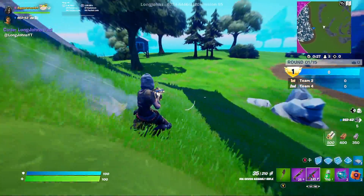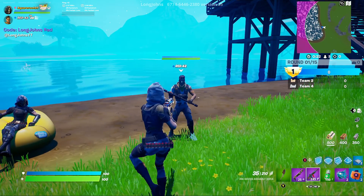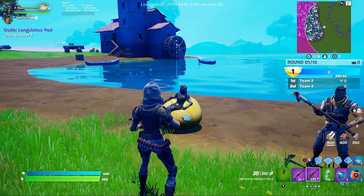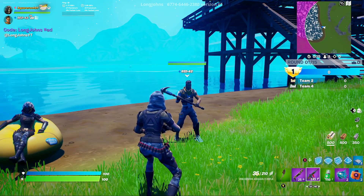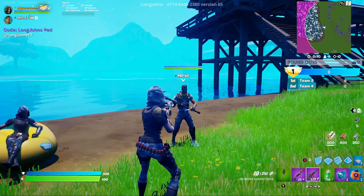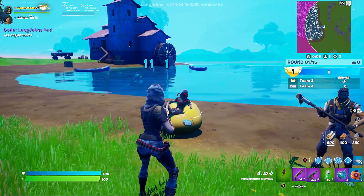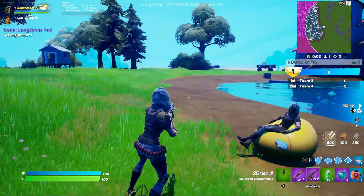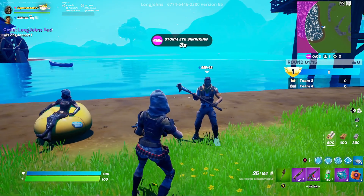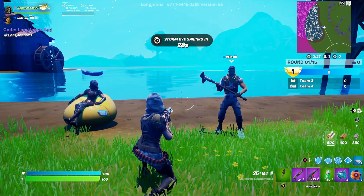This map also allows you to slide, which is a great feature. Here we have my teammate red 42 and the opposing athlete. My teammate and I are currently grouped in team two. As you'll notice, my teammate does not take any damage, whereas the opposing athlete does. So when you go into the particular teams, make sure you're in the correct team number so you don't damage your teammates, and you can damage the away team athletes.